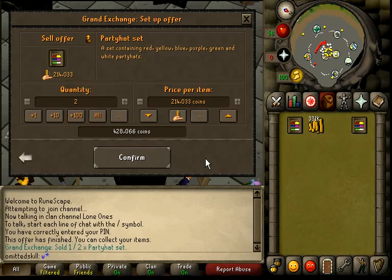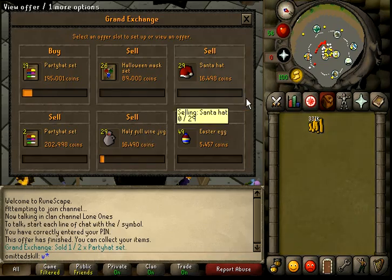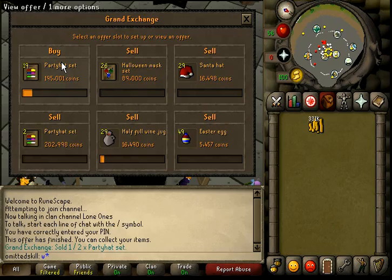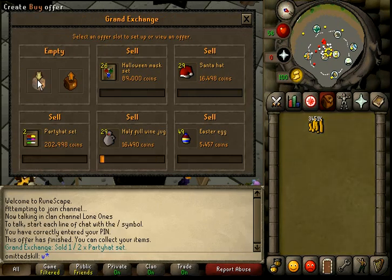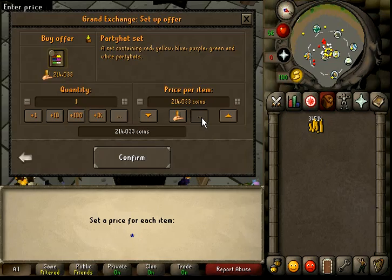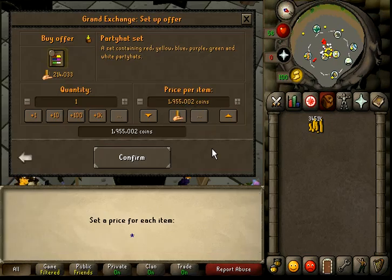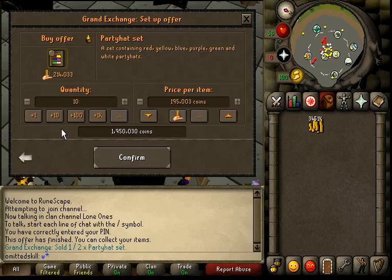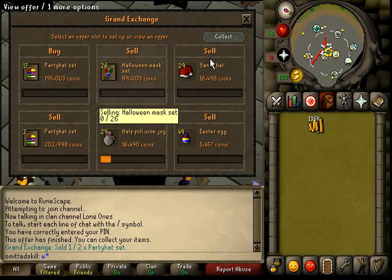So I'm merching a lot of them, trying to make some money. Party hats have gone down today by a lot — whoa, yeah that's just ridiculous. Which one of them? 18, 18, 15. Yeah, okay, so I'll do those.